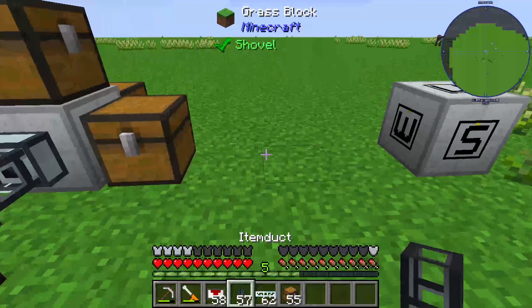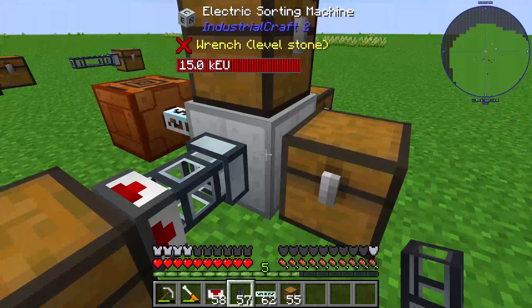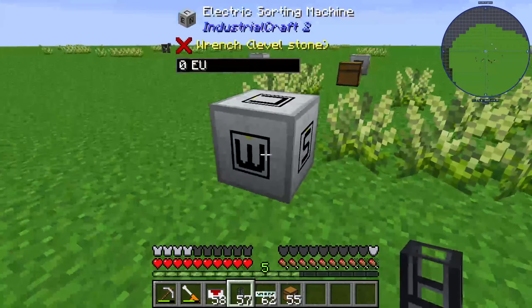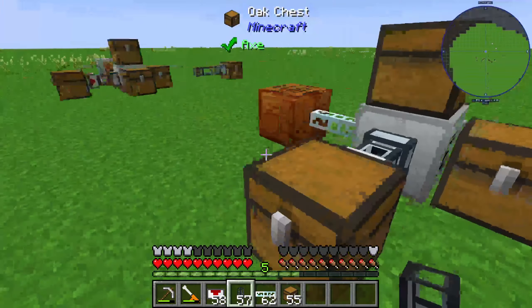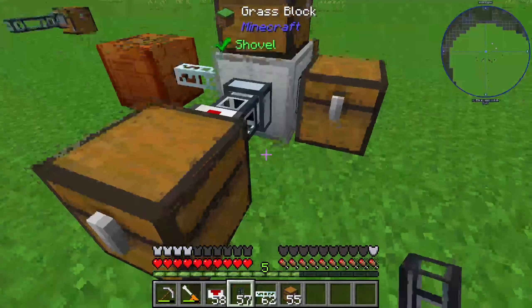A simple item duct or a simple cable doesn't work — that's for sure. Here we can see two chests crossed out with red lines, and this is because we aren't able to connect to those sides. The west side is where the energy is coming from, and the down side isn't configured, so neither has an interface.